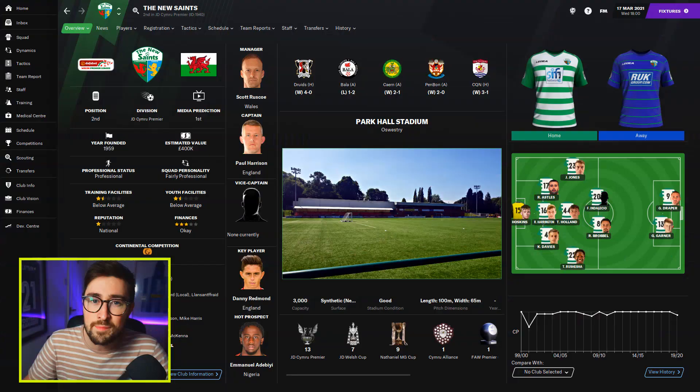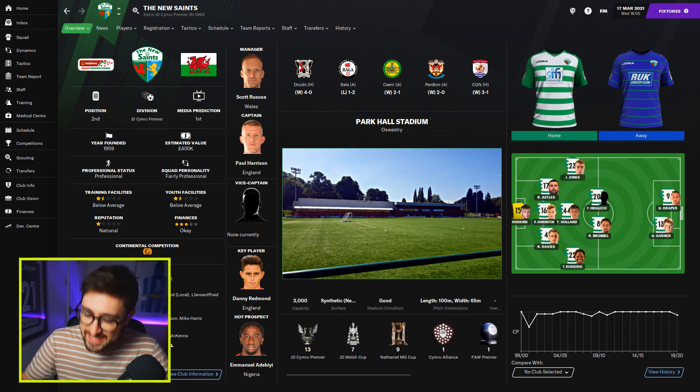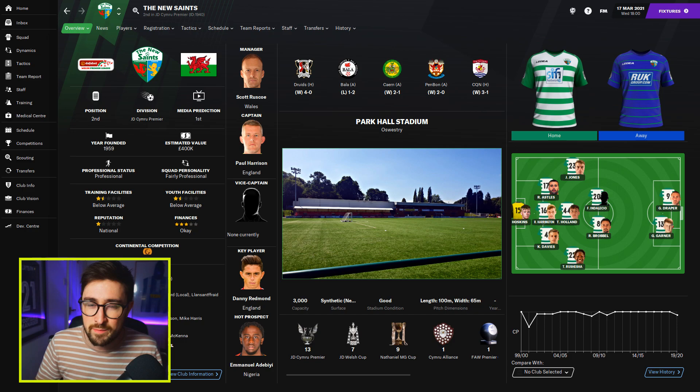There is a club that is full of regens — newgens — that are brilliant if you're doing a lower league save, especially in England. That club is TNS in Wales, The New Saints. From my own experience and speaking to a few other people, they seem to be super stocked with great regens that are really, really cheap.